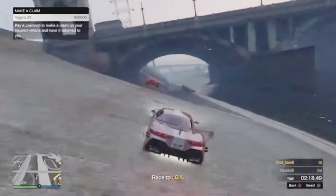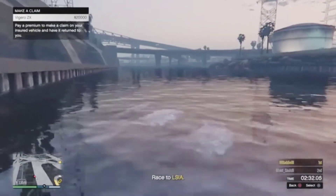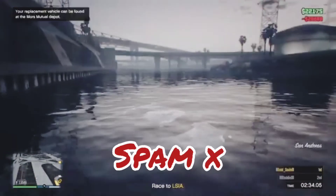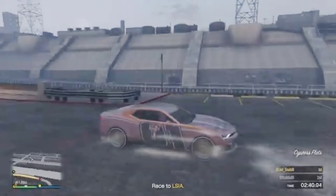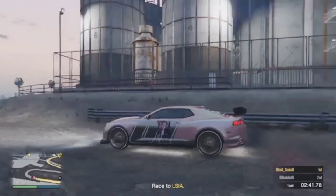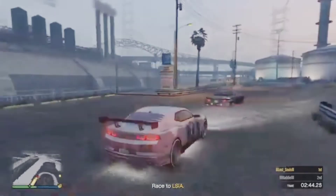Then we're going to simply drive into the water. We're going to jump right off there. As soon as our screen goes gray, we're spamming X, and when we spam X we're going to respawn — and we should be inside that vehicle with the mods from the previous vehicle on it. And we do! Look how awesome that car turned out, doesn't it look good?